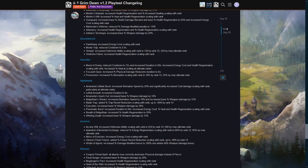Occultist: Blood of Drieg has reduced cooldown to 12 seconds and increased duration to 60 seconds, with increased energy cost and health regen scaling with rank. So Blood of Drieg and Pneumatic Burst — buffs you want to keep active all the time — previously had a 30-second duration and 15-second recharge. Now it'll be available for five heals during the duration, and the duration is refreshed every time you use it.